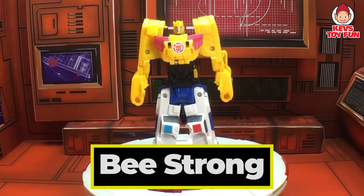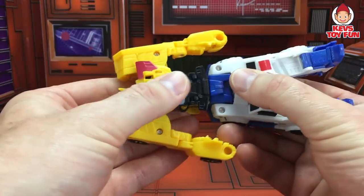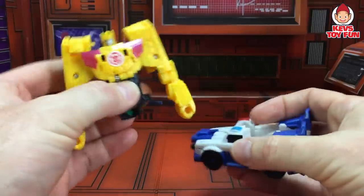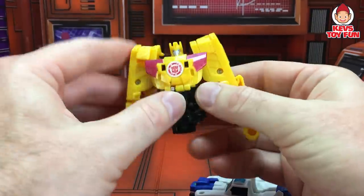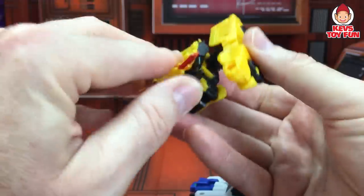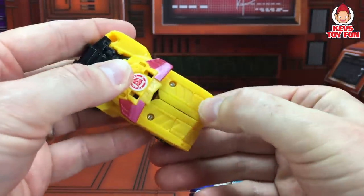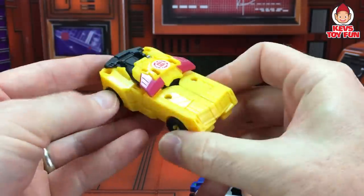This is Beast Strong. Let's see what kind of police vehicle it transforms into. First, you have to detach them — and it's two robots actually. First one is Bumblebee. To transform Bumblebee: flip this over, push these together, flip that back, and there's Bumblebee.